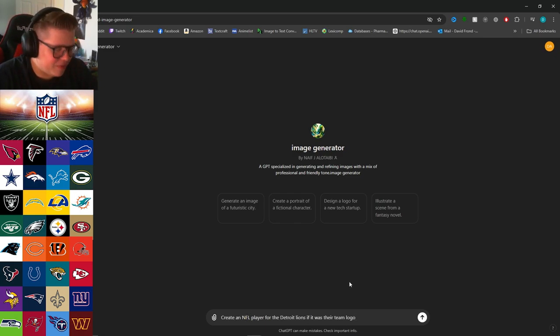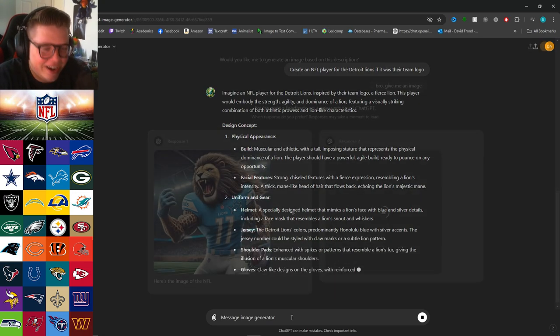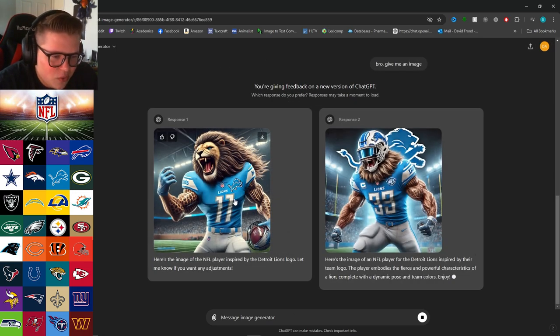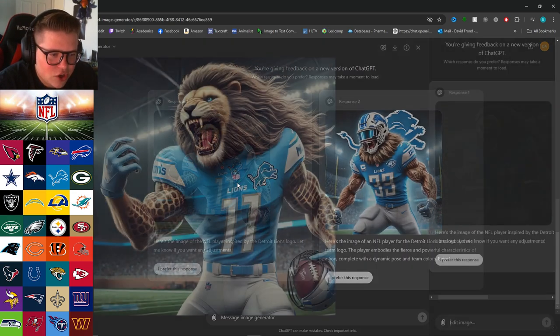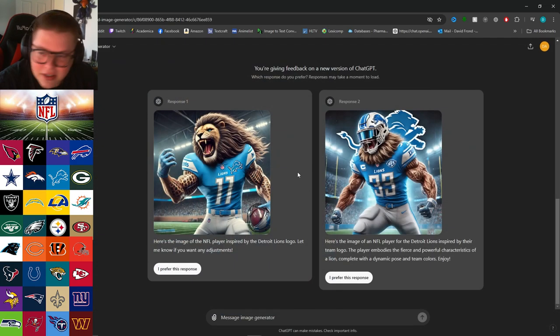Prompting for an NFL player for the Detroit Lions as their team logo. It's giving me words — you're an image generator, hold on. I feel like this one's more realistic because it has the helmet on, but this one's turning into like a cheetah. It's the Detroit Lions, not the Detroit Cheetahs — someone else already has the Jaguars.